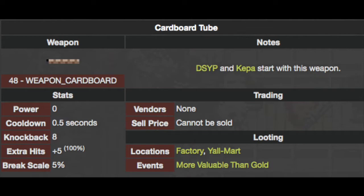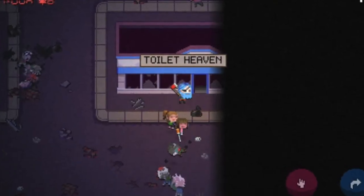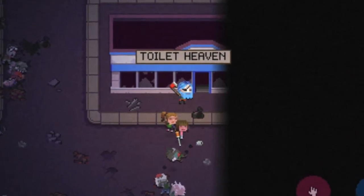Cardboard tube's true power: The cardboard tube is a special weapon in the game that has the largest knockback out of all other weapons. This weapon is held by only two rare characters in the game and found in certain rare buildings.